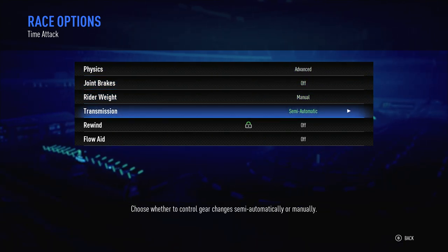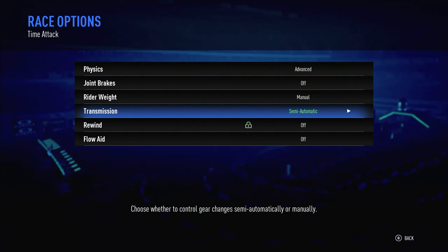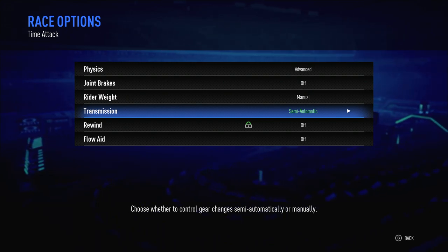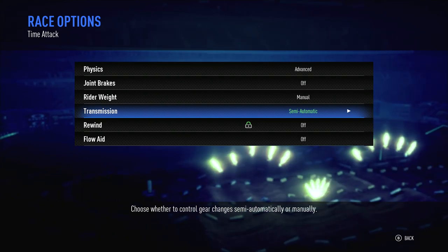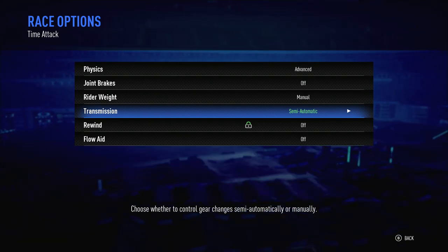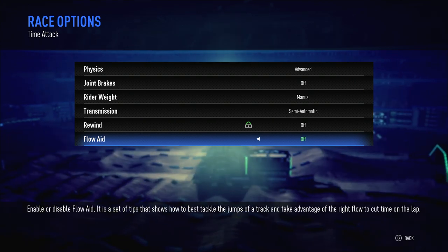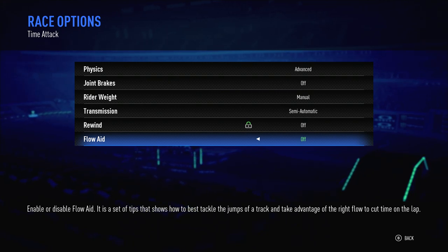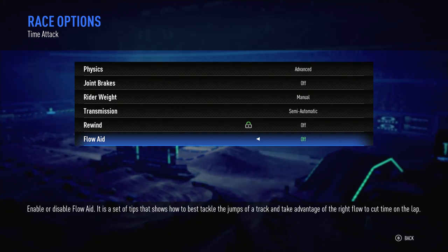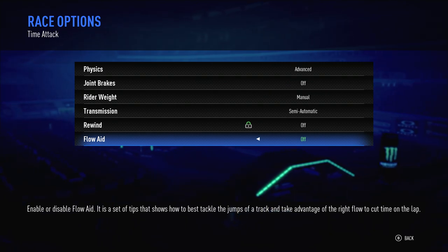For transmission, this is kind of to each their own. Personally, in arcade games I like the automatic transmission, because I don't think manual transmission makes that big of a difference in an arcade game like it does in a simulator. You can really go either one. I personally turn rewind and flow aid off — flow aid's really annoying, you can't really see where you're going, and you're also going to get more credits per race when you have rewind and flow aid turned off, so turn that off.